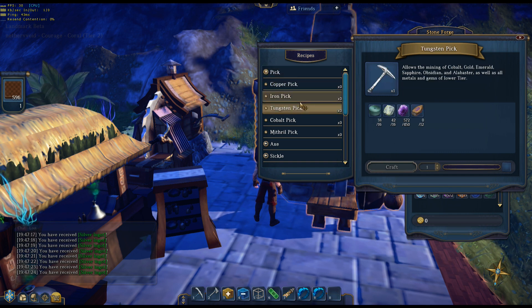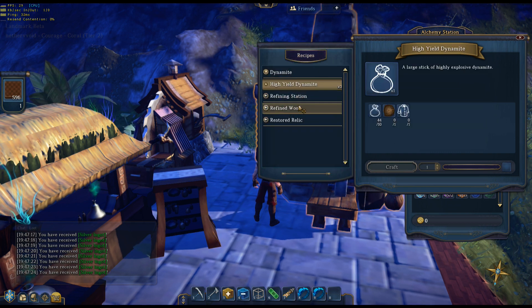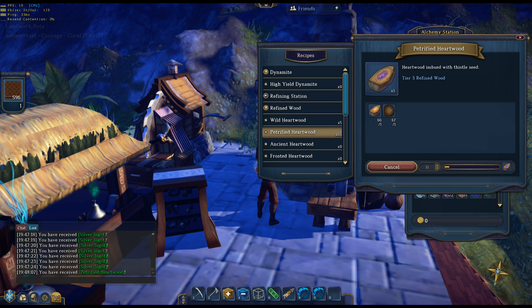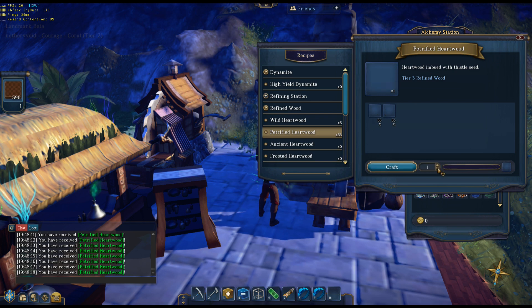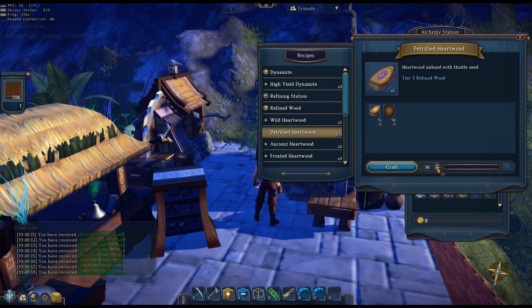So let's do the tungsten pick. Got it — but I don't have petrified heartwood, so let's make that real quick. I did go out and get a whole bunch of wood. Let's get petrified heartwood — we'll just get 12 for now. I need more for the outfitters table too. 30 petrified heartwoods. What was cool is I was getting four pieces of petrified heartwood per thistle seed tree, but when I went to chop down the heartwood trees I only got two per tree.